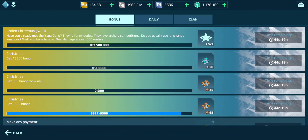Hello my dear WAF family. Stolen Krishna's event task 6 is a way to deal 7.5 million damage above 600 meter range. I know this is very difficult for many of you players.